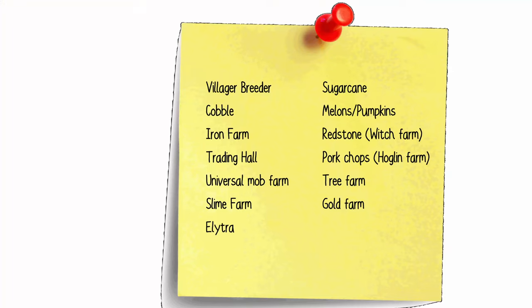So here you see a laundry list of stuff that I want to achieve in this 24 hours. I certainly want to build an iron farm, I want to have a villager breeder and a trading hall. And also a slime farm, I want to have an elytra. And then we'll see what we can achieve.